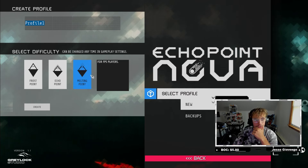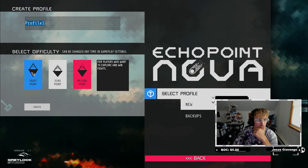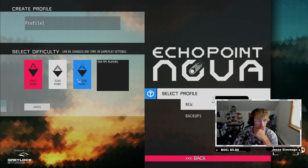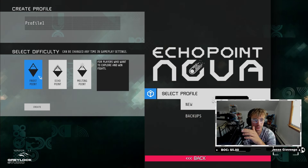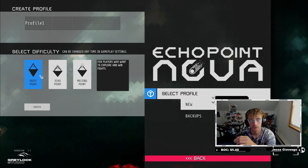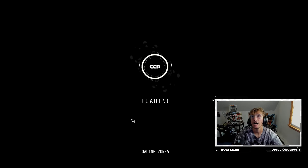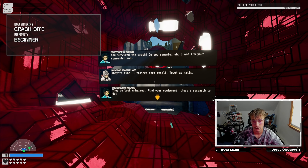We're going to hop in and do new game. There are difficulty options: for FPS players who want challenge, for players who aren't primarily FPS players, or for players who want to explore and win fights. Let's start with Frost Point. The game is compatible with a controller but it's preferred with keyboard and mouse, and I've been a keyboard and mouse player for about two years so that shouldn't be a problem.